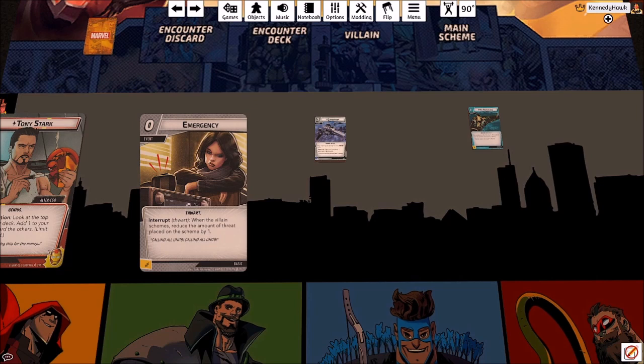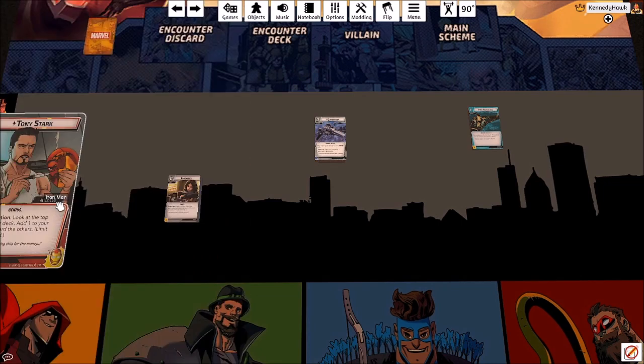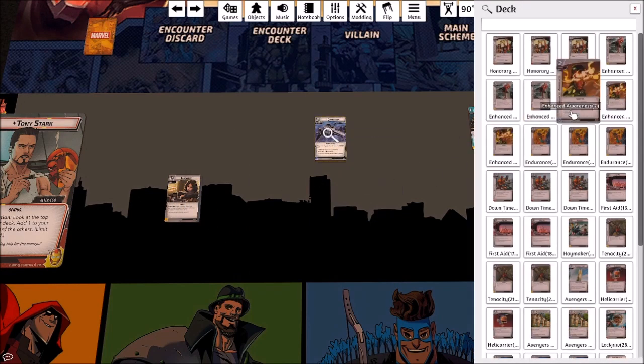Emergency says: when the villain would scheme, reduce the amount of threat placed on the scheme by one. Imagine you draw your opening hand, play two tech upgrades, and have one card left — if that card is Emergency, it lets you sit in alter ego form longer before you're forced to flip. That's really powerful for Iron Man. Even when you're fully up and running with all seven armor pieces, you'll still want to flip over and use the Futurist action, and Emergency enables that.